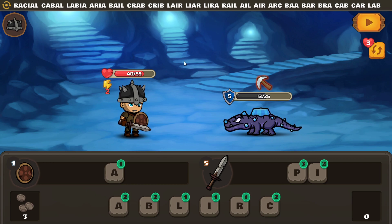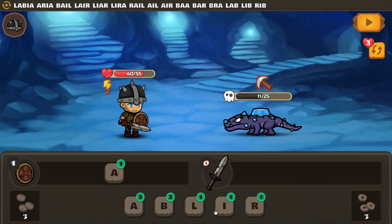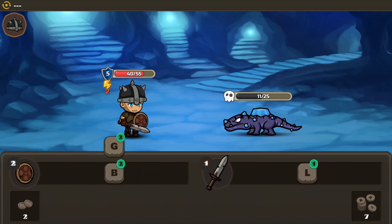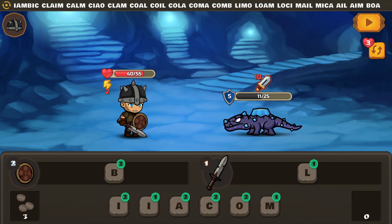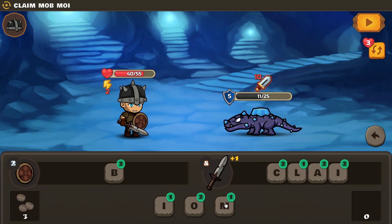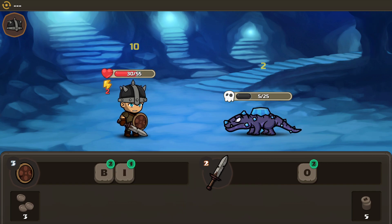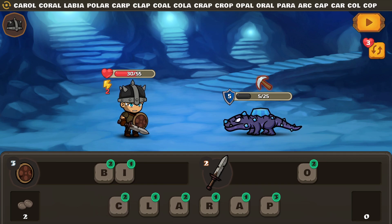Can I do eleven damage? I don't even want to use that word. 'Iambic' — I need to see that doesn't have a B in it. 'Claim'. Stupid shield of yours. There's the counterattack damage — so that only works if I don't have a shield up when they hit me? Not sure why I didn't shield that round, that was dumb of me.